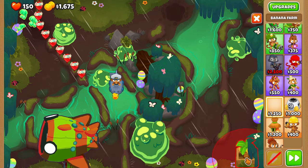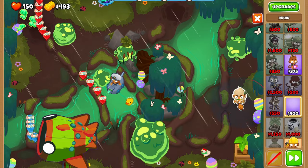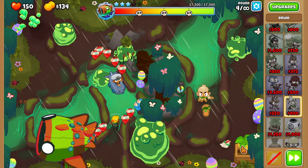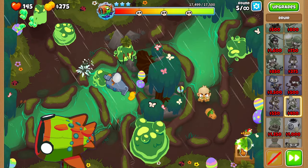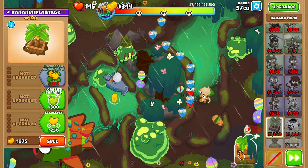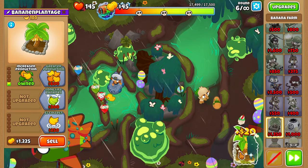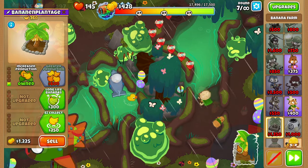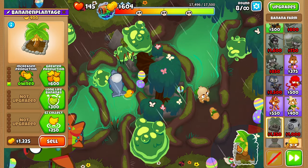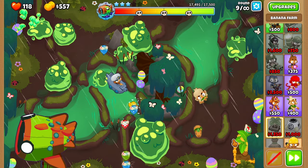On the last map you want to start by placing down a monkey sub and also a banana farm. Now place down a druid monkey on the right side of the map. Keep upgrading your farm to increased and greater production. Upgrade your druid to 1-2-0.